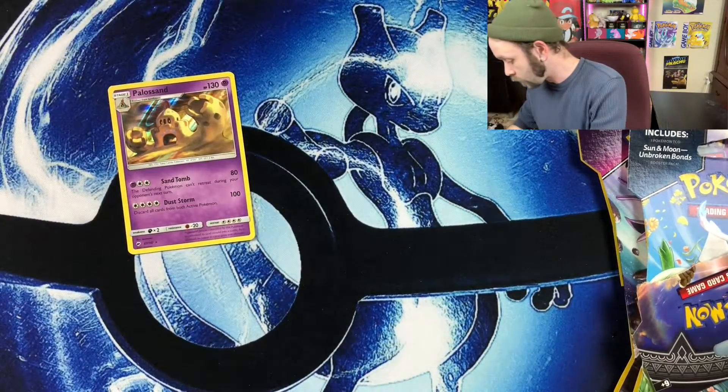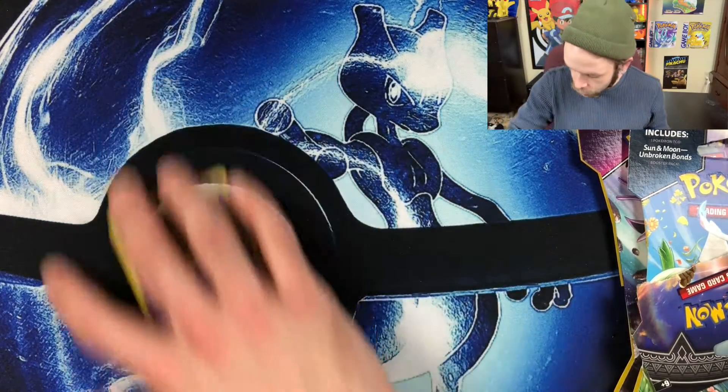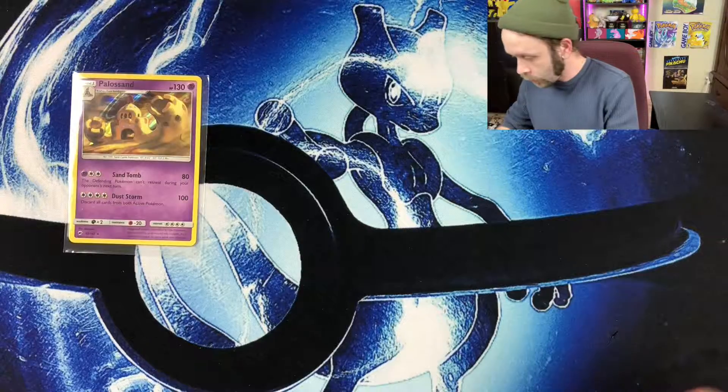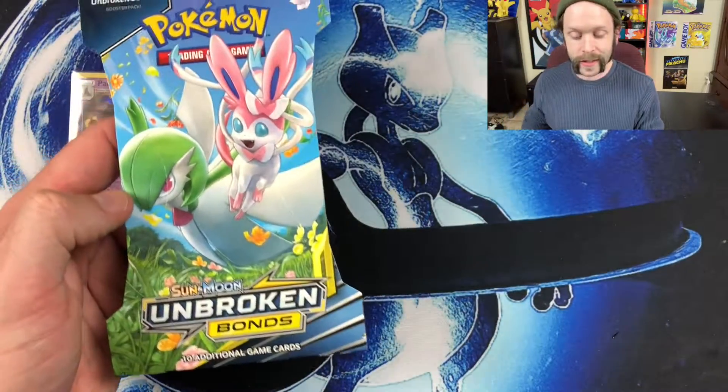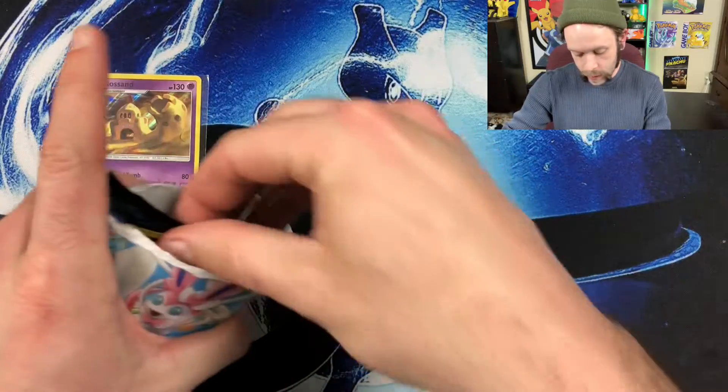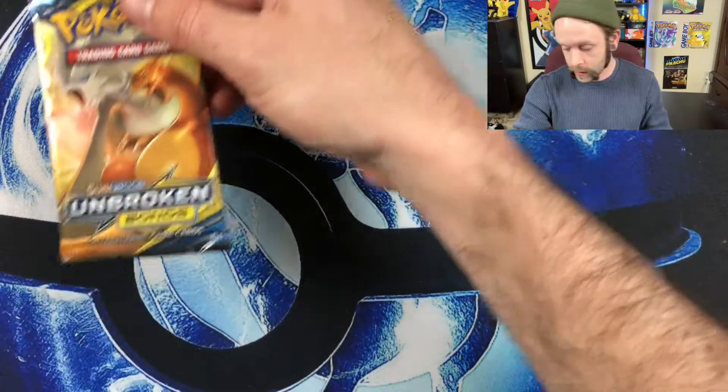What's up, Tsareena — glad to have you! And our last card is a Palossand holographic rare card. Very, very nice. Digging that, digging that. So far very nice off the first pack — already a holographic rare card. We'll sleeve that up real quick and move on. We'll go from the oldest to the newest. Next up we've got Gardevoir and Sylveon on the outside blister pack art.